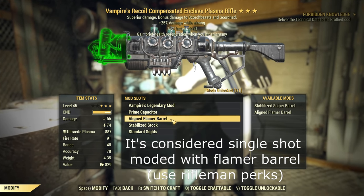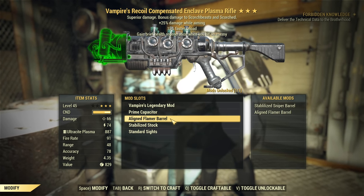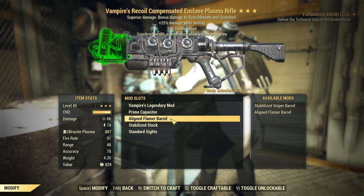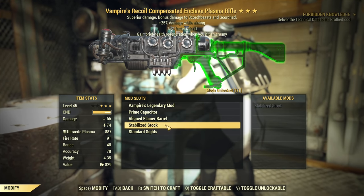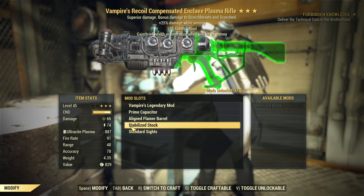That's what's most important to get maximum DPS out of this gun. There are different options as well — it can appear as an automatic weapon, single shot, or sniper. They're all fine and you can use them if you want, but they're not nearly as powerful as the flamer barrel. About the stock: you just want a stock in order to use it as a rifle, or a grip if you want to use it as a pistol.